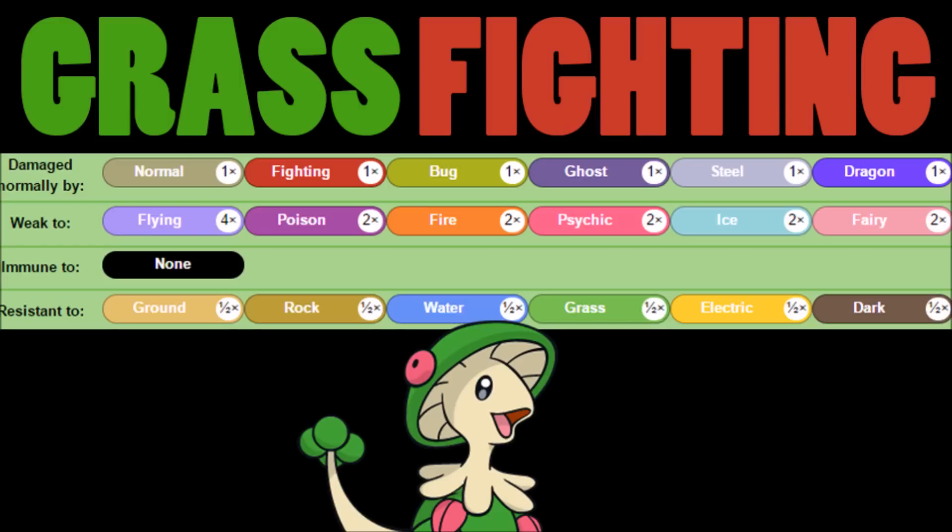However, we always want to make sure that weaknesses are valued with more weight than anything else. Six weaknesses is a lot — I don't care how many resistances you have, something is going to hit you super effective. As we saw with those bad defensive stats, it's not going to be the best for you.